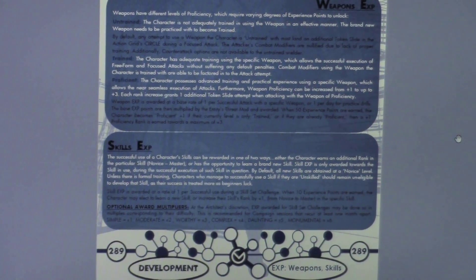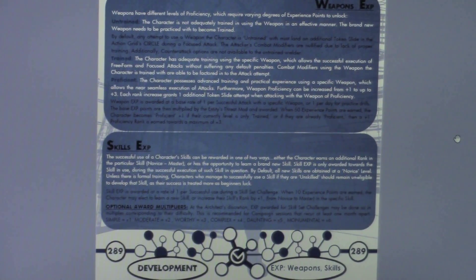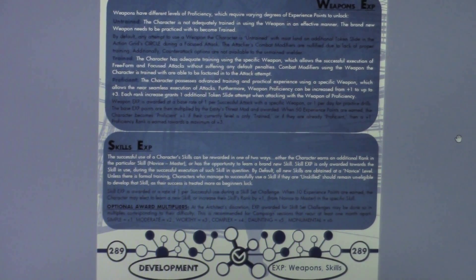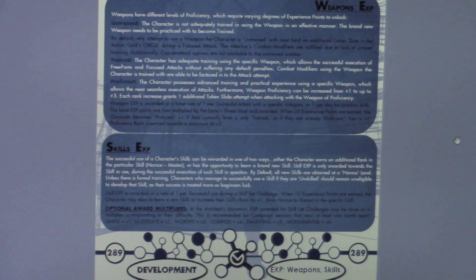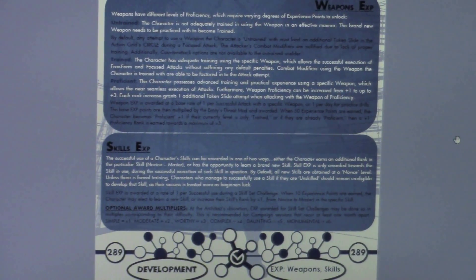Weapon experience is awarded at a base rate of one point per successful attack with a specific weapon, or one per day if a character is practicing drills. In combat, the base experience points are multiplied by the entity's threat modifier. When 50 experience points are earned, the character becomes proficient plus one. If they're already proficient, a plus one proficiency rank is earned up to a maximum of plus three. If the character is untrained and does well enough on token slides, they can use this to become trained — that's how random people pick up weapons and realize they're actually pretty good with them.